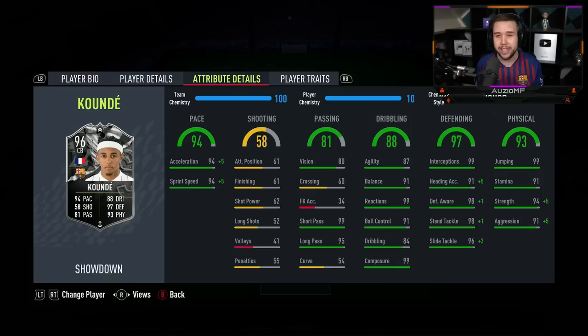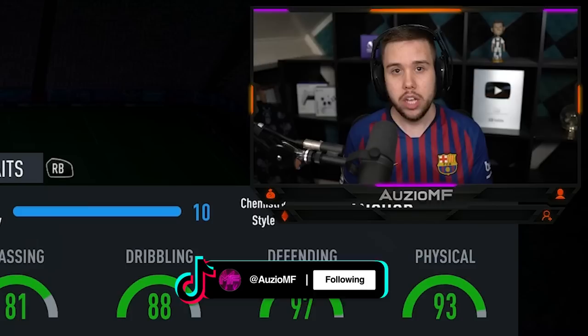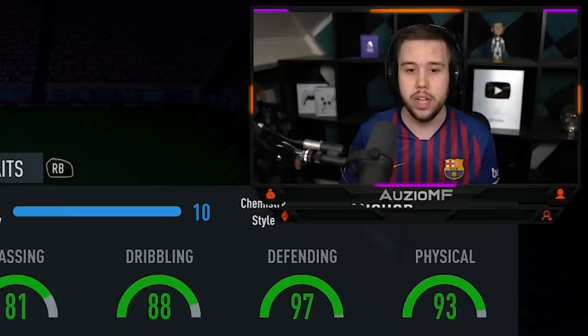99 strength — you can't get better. 96 aggression, beautiful for a 5'11" player, and he also has 99 jumping. Because he is 5'11", he's not going to out-header players like Varane or Rudiger — it's just not going to happen. But with 99 jumping and 96 heading accuracy, if he does get onto a header, it will be a very good one.